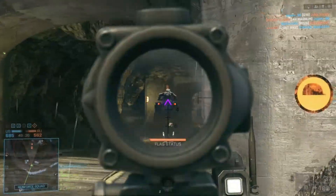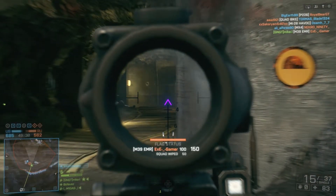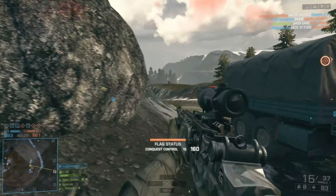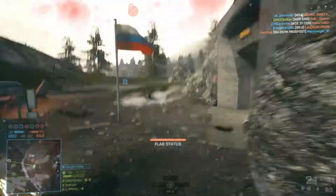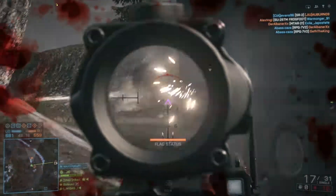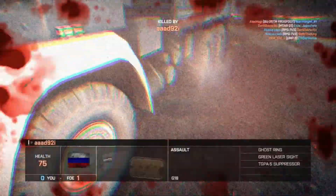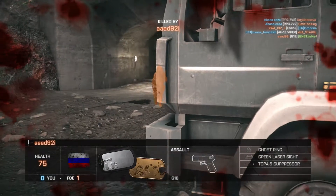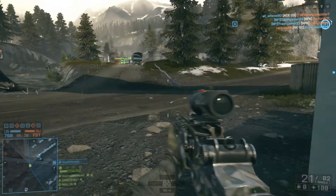Now the marksman rifle I'll be using in this particular gameplay you're seeing in the background is the M39 EMR. Straight out of the gate, this is not a particularly accurate marksman rifle — you'll often see with the ACOG scope how inaccurate this gun actually is. But I learned how to time the shots so that they are pinpoint accurate. Of course some shots don't go where I aim them, but I increase my likelihood of hitting the target because I'm timing the shot so that the spread returns to its most accurate point just as I'm pulling the trigger for the next shot.